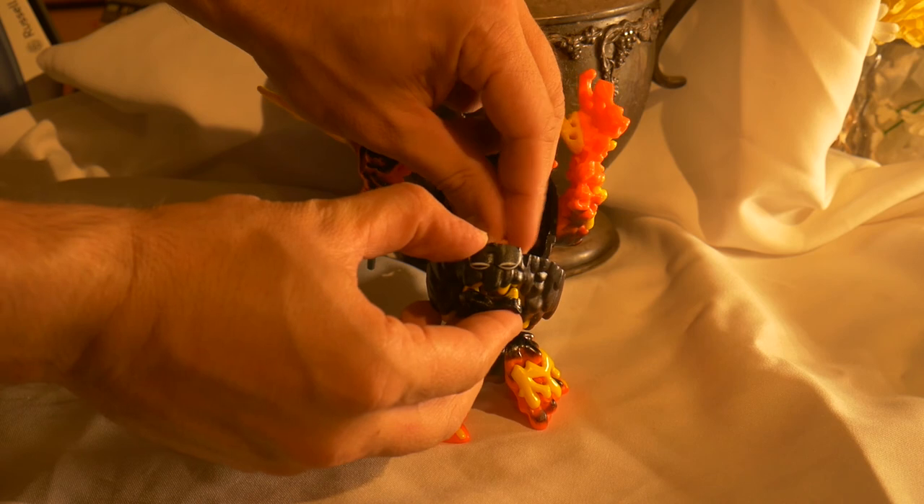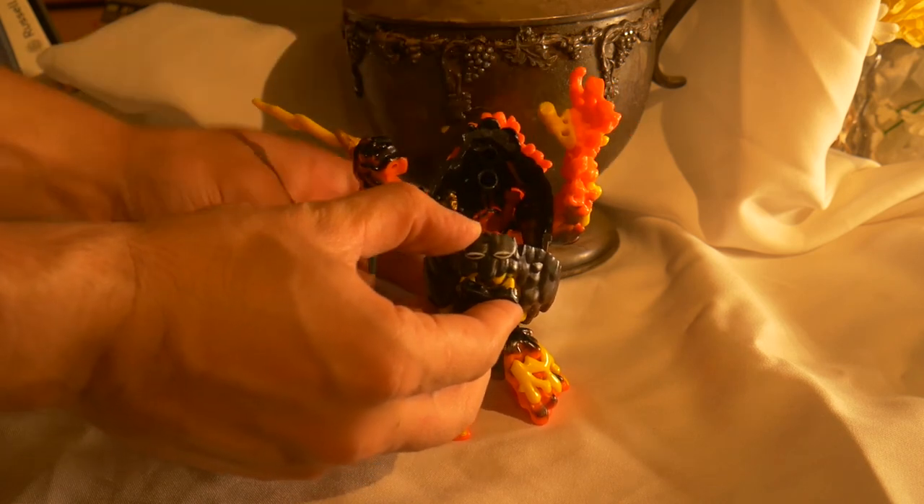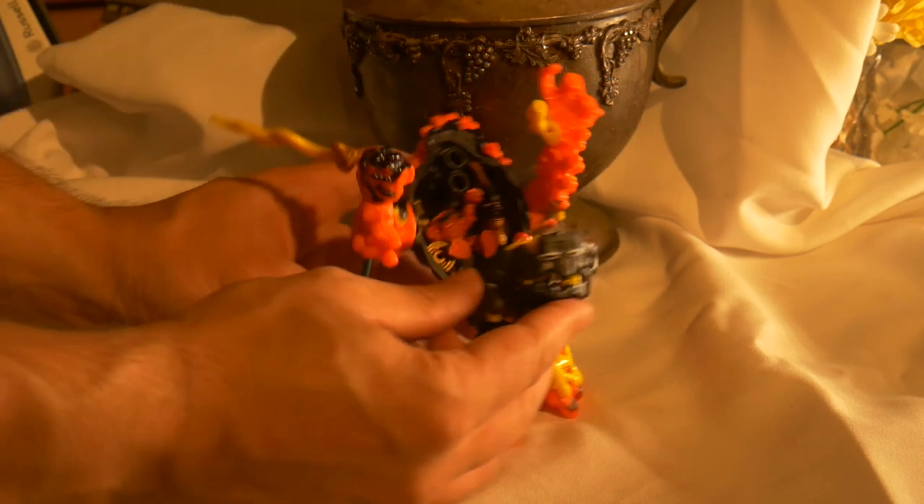Now in terms of closing, place Lava Lord in the back, seated. Stand Max on the cauldron, then close it up.